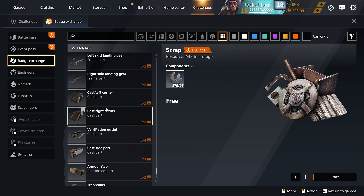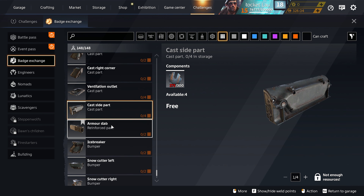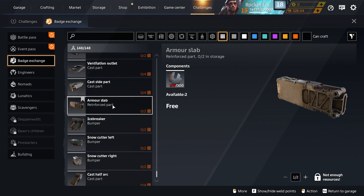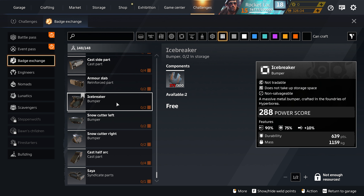These are the Hyperborea parts — these are really solid. Take a look at the special features: this one has 35% resistance to bullet damage, 15% resistance to fire damage, 15% resistance to energy damage, and 15% resistance to cryogenic damage. Pretty solid parts overall. The icebreaker bumpers are especially good, and the durability-to-mass ratio is pretty good on all of these parts as well. If you're new, the Hyperborea parts are really really solid.